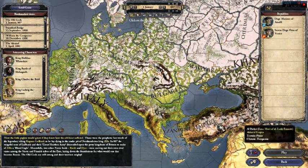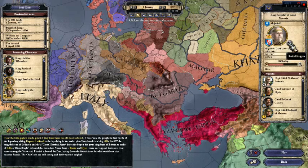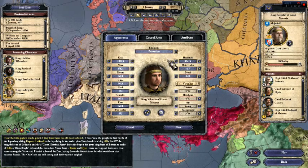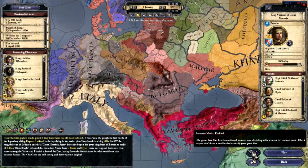As you can see, you just pick Random Faction, randomly customize it. You can basically see that thing saying Achievements Disabled.